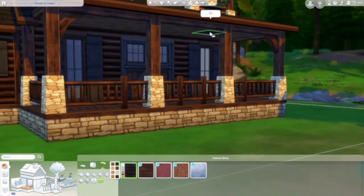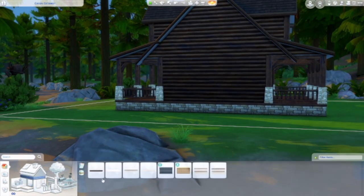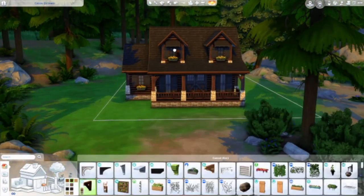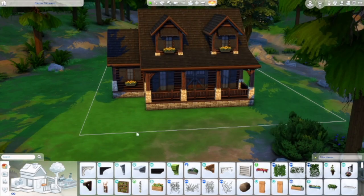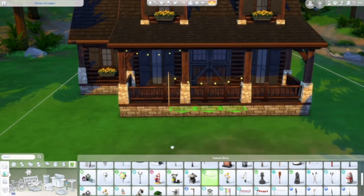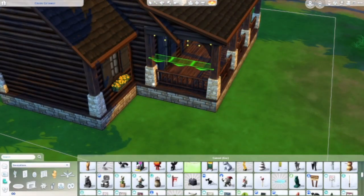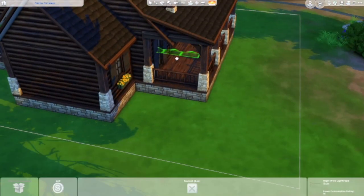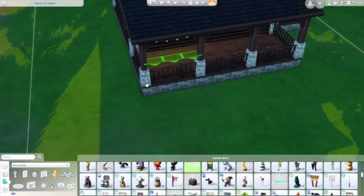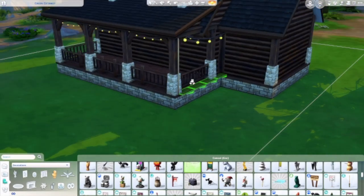The bottom level is the dining area, the kitchen, and the actual restaurant. The upper level I created as a living area for whoever owns this restaurant. I figured it was probably like a cute little old couple — retired, kids grown and out of the house. They bought this little cabin in Granite Falls and decided to start a restaurant.